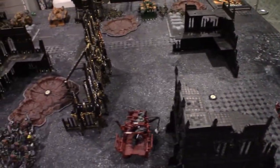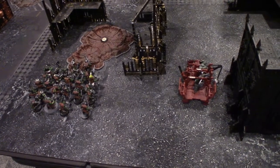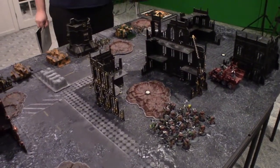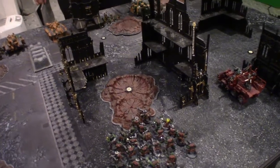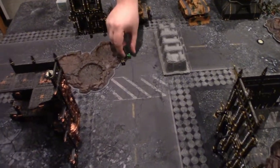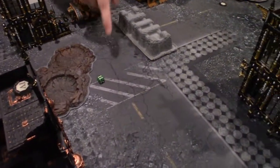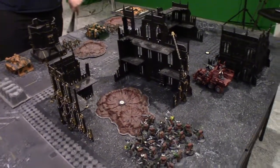Mike won the roll-off for deployment zone. The guard deployed first, then Mike deployed his army. Since they both deployed their entire armies, they agreed to treat it as a plus one to the roll-off for going first rather than auto-first. The Taloran player won the roll, chose to go first, and despite a seize attempt, maintained first turn.